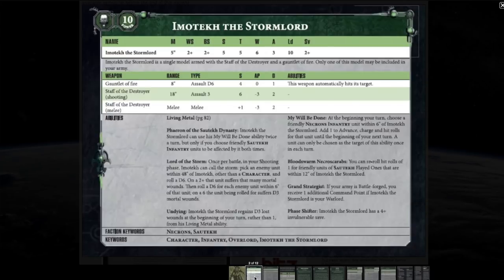Imotekh is also Lord of Storm: once per battle in your shooting phase you pick an enemy unit within 48 inches, roll a D6, and on a 2+ that unit suffers that many mortal wounds. Then roll a D6 for each enemy unit within six inches of that unit — on a 6 it suffers D3 mortal wounds, creating a chain lightning effect. He's also Undying, regaining D3 lost wounds at the start of your turn. With six wounds, Toughness 5, a 2+ save, and a 4+ invulnerable from his Phase Shifter, he's very hard to take down.